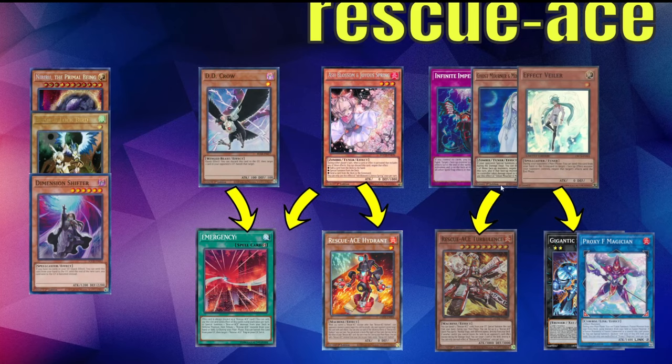Setting forward in the deck is very good. If you have multiple hand traps, you can hit the Hydrant, but a lot of the time it'll be protected. There are different variants: the Gigantic variant will try to Iblowock you; the Proxy variant protects Hydrant with Muddy Mud Dragon; and then there's the Firewall build. They all die to Imperm and Nib. Nib is very good against those builds. Droll is decent — they play Prosperity, so if they Prosper and you hit them with Droll, it can be quite good.